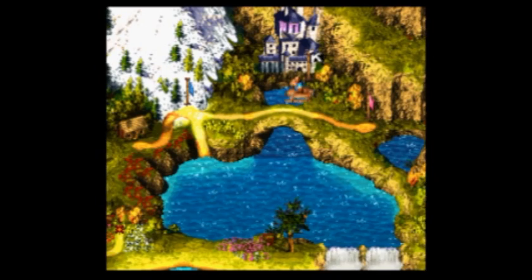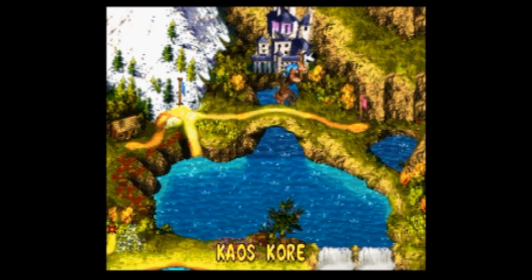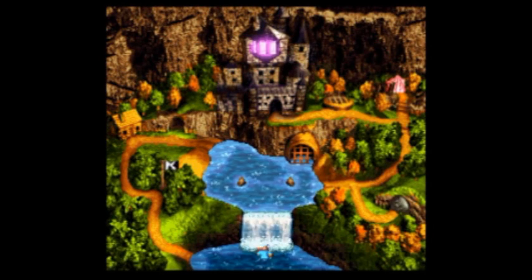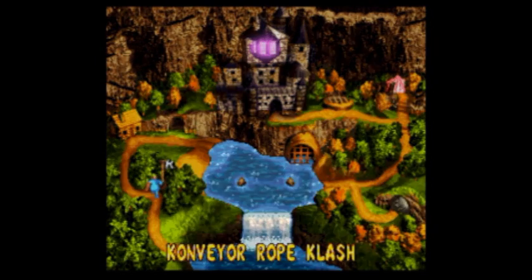So let's do something that is entertaining — we gotta get up here first. Chaos Core, the final world of the game, if you don't count the Lost World. We start up here in the water even though we just got off our boat, and we go to the first level with this conveyor rope class. We're obviously trying to get to that giant castle up there.